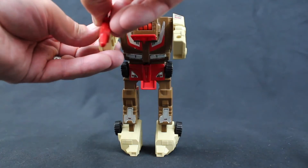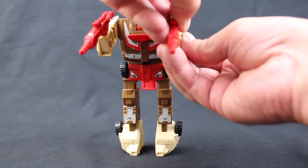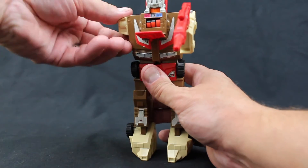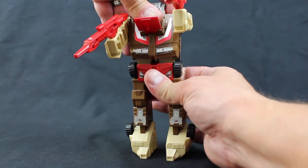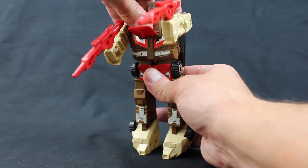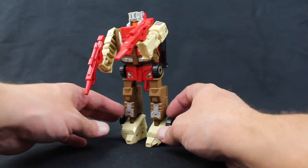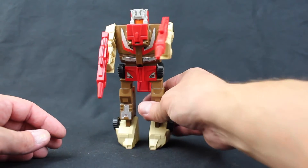He has guns that he can hold in each of his fists. The only articulation is the shoulder, which can rotate 360 degrees. There is a little waist movement, but that is more for transformation. The legs are pretty static — it isn't very articulated. It is centered around the gimmick of the Headmaster, which is kind of fun.